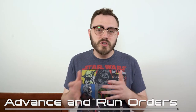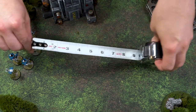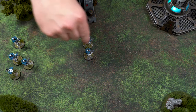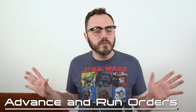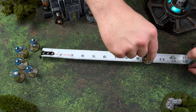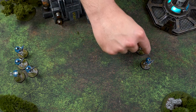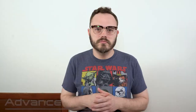When your unit receives an advance or a run order it is going to be able to move across the battlefield depending on which order it received. In an advance order a unit is able to move up to its single move characteristic, so if it has five it can move from zero to five inches. A run order is where it gets a little bit complicated — in a basic run order you're going to be able to move two times your movement characteristic, so that same unit that can move five inches is going to be able to double it to move up to ten inches.